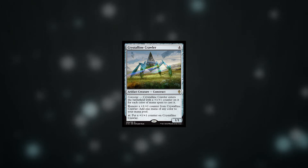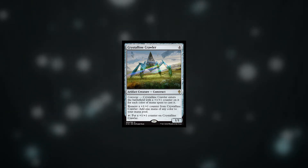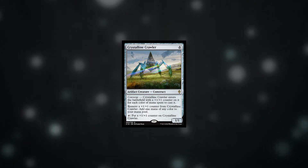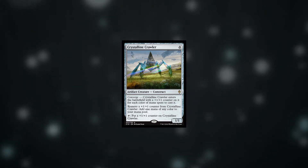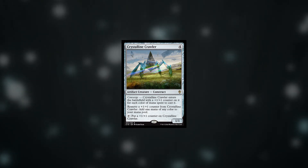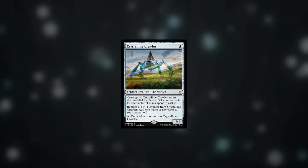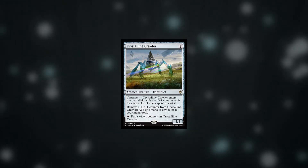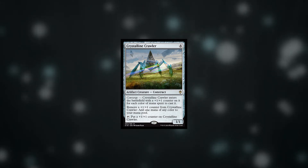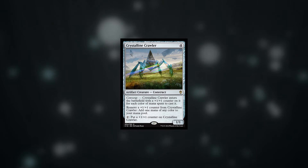At number 9 we have Crystalline Crawler. This is a very versatile card as it has the potential to offer you, with the right mana base, a 5/5 for 4, burst mana by removing all of its counters, mana fixing as it can be used for any colour, a creature that slowly grows into something big, or just a body to beat down on the opponent. This versatility is the reason for it being my pick, but if you don't have access to at least 3 colours of mana it comes into play pretty weak for the cost.